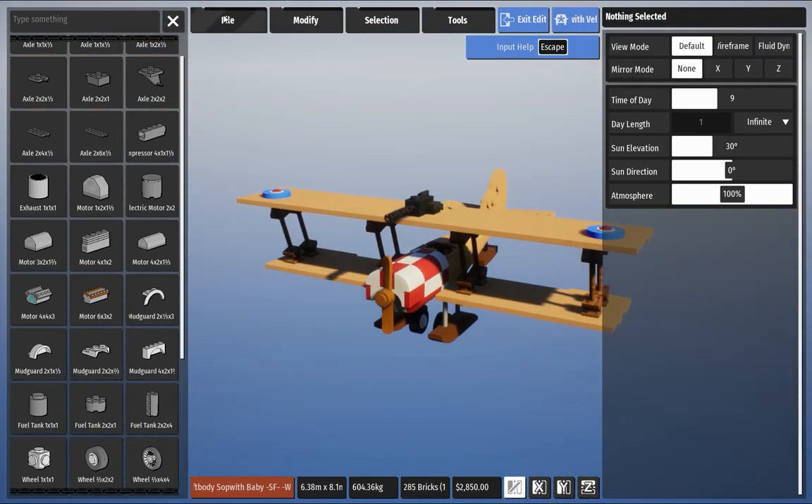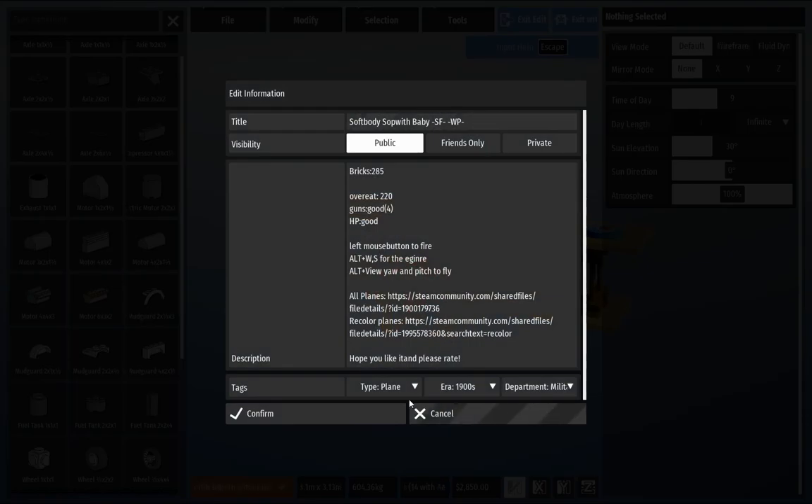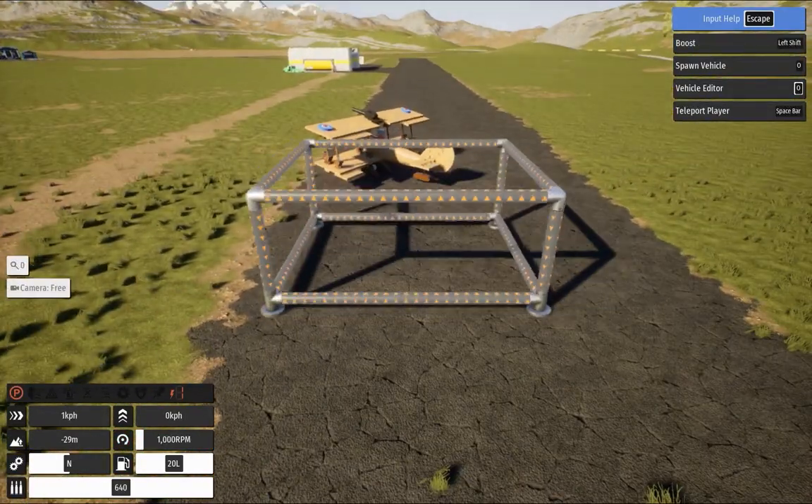After that, we save our plane: click File, Save As, Save New, and then confirm. Now try to spawn your vehicle and enjoy the repaired plane.